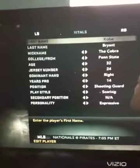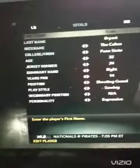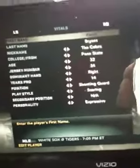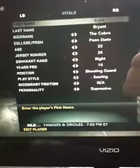Hey guys, this is how to create the current Kobe Bryant on NBA 2K. So first name Kobe, last name Bryant, I nicknamed him the Cobra, Penn State, age 32, jersey number 24, right-handed.